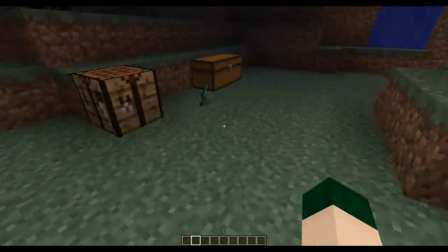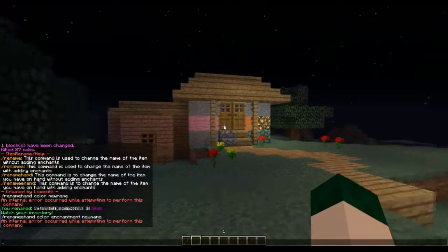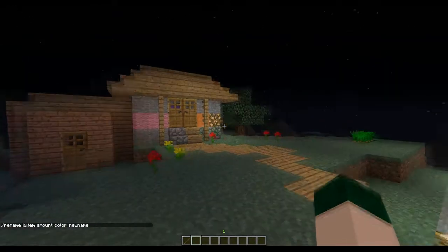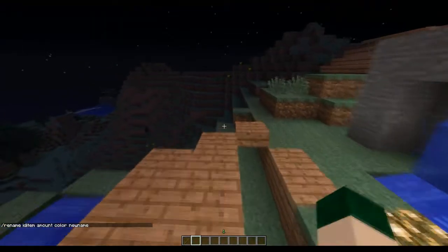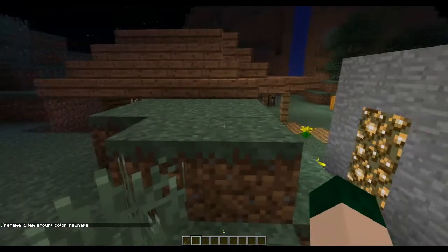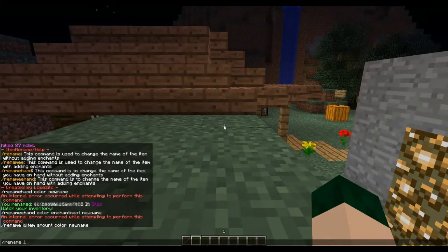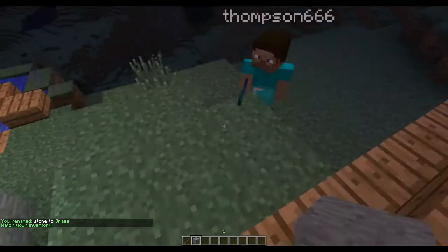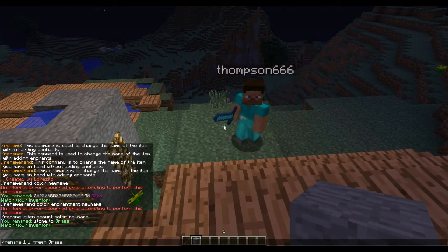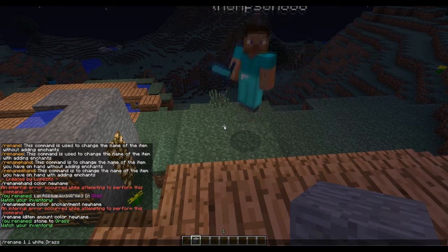You can also use it with 'rename id item'. I'm not sure exactly how this is used, but I think it's like: you use the item ID, like item ID 1, then the amount — say one — then the color, green, and then the name, like 'grass'. So I have a stone which is actually renamed to grass. Let's make this look more unique.